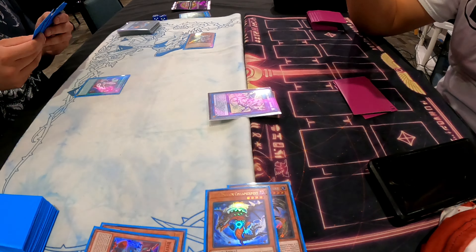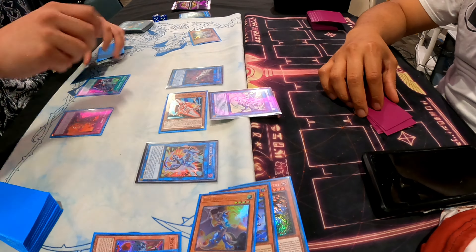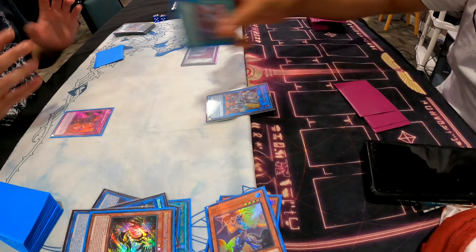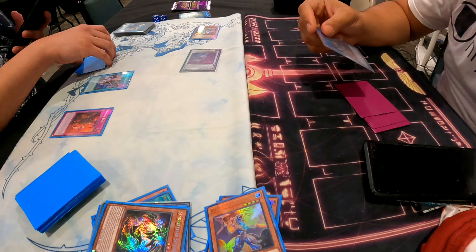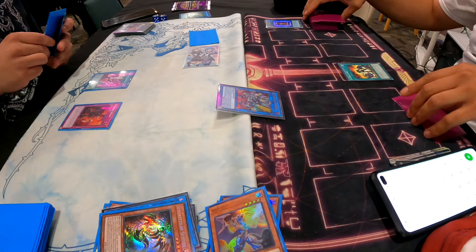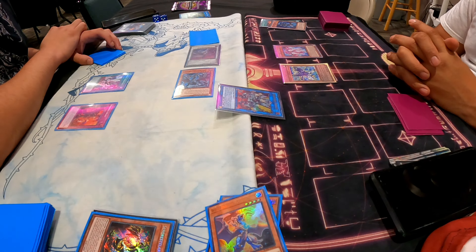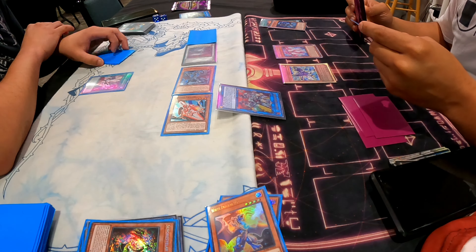He started off strong making the standard build and I had no hand traps — I literally just had a pop-off board-breaker hand with Triple Tactics. His field was massive, really really good. I'm reading everything — there are a lot of new cards in Dragon Link I haven't seen. He ended on that one guy that can just negate monsters. Luckily I opened Book of Eclipse — best board breaker this format, that card is amazing.